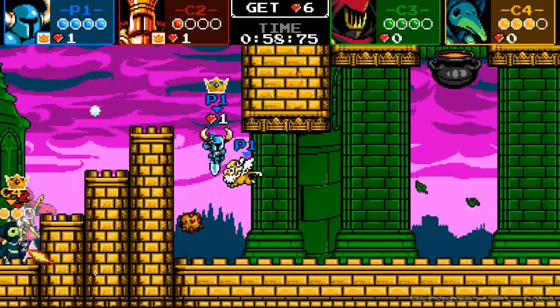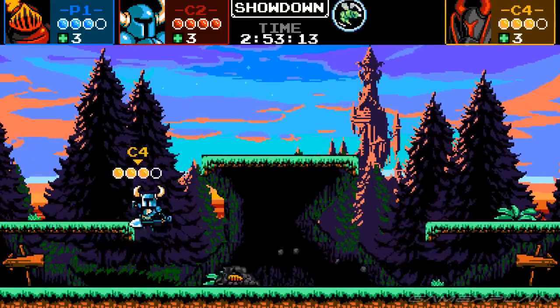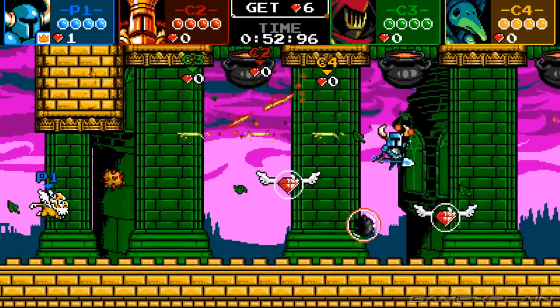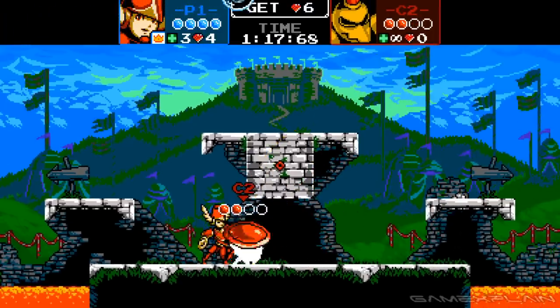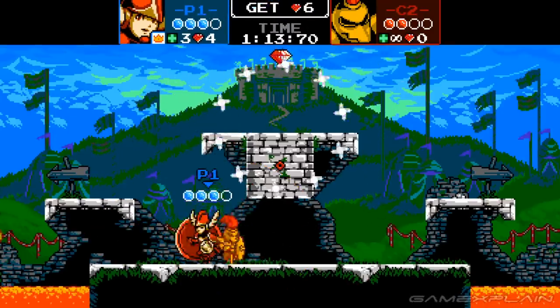The controls are kept simple, with most attacks performed with just a button tap, though some are a two-step affair such as digging the ground and popping out, while others require holding the button for a moment or two. Although there aren't any grabs, there is a parry that adds a Yomi aspect against opponents. It doesn't require as precise timing as some other games, but was enough that I felt satisfaction whenever I pulled it off.